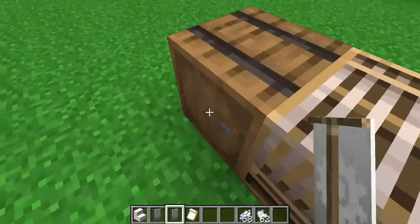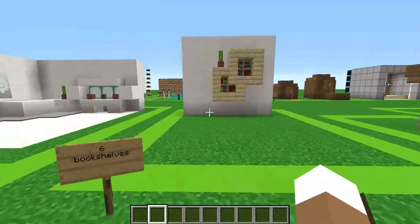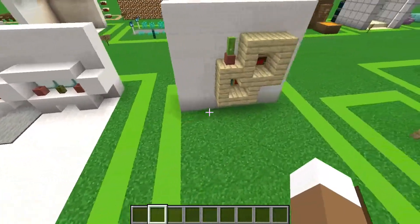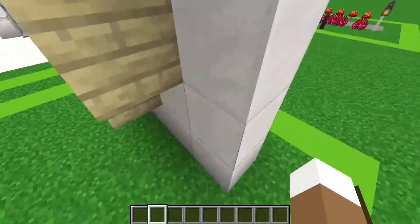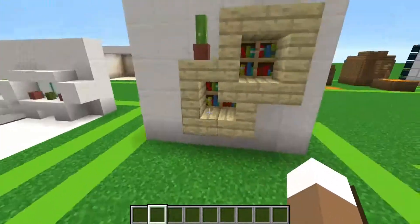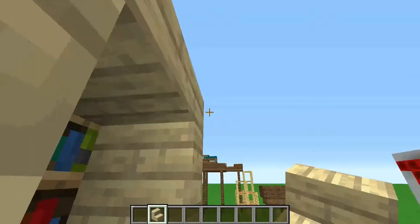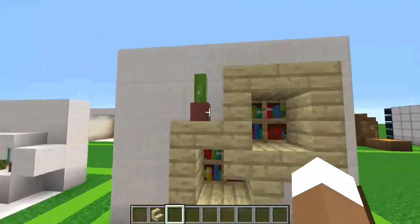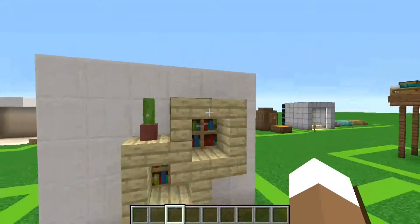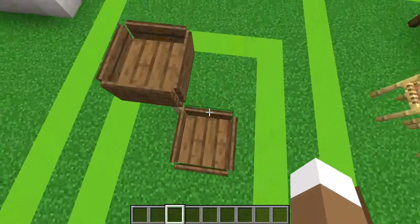I actually saw another YouTuber do this a couple of years back — I can't remember who they are. You can do these banners sticking out of the wall or embedded in the wall, but I think sticking out looks better. It's basically a little square of stairs. And here I also did a cactus in a flower pot as a small decoration.